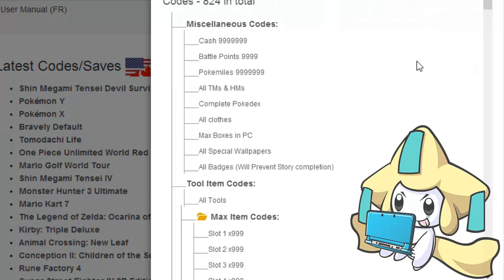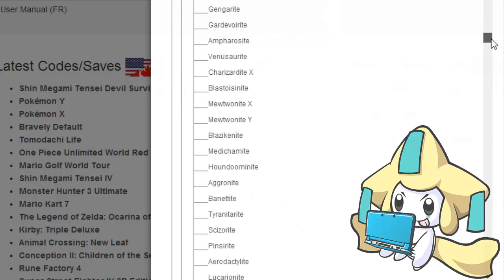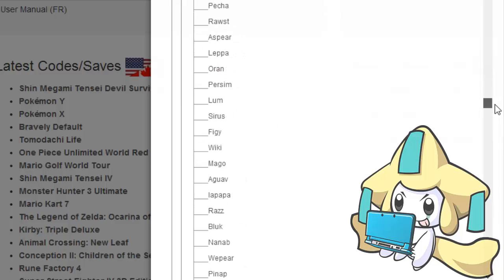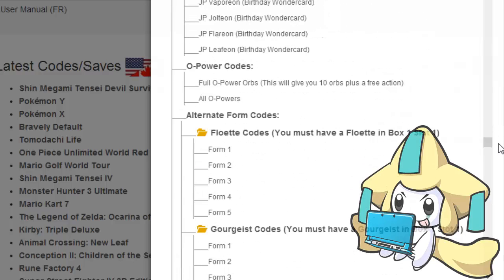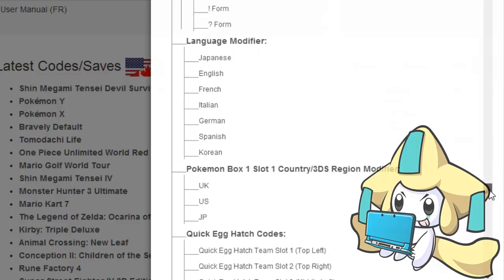I did decide to do an update video on this because it's rather significant. I heard they added other things but I'm not sure what — maybe wonder cards. Looking through the wonder cards, it seems they didn't add anything there. Those are just the flow ones — they have all the forms, but none of that's really super important.